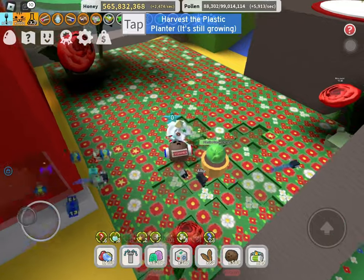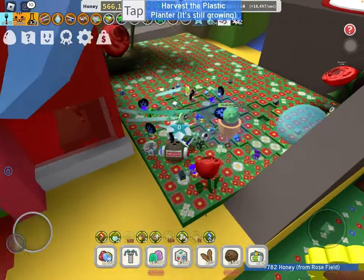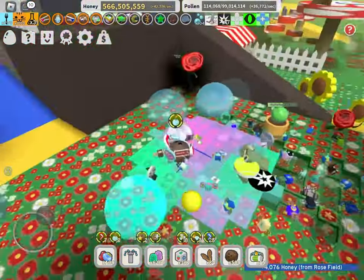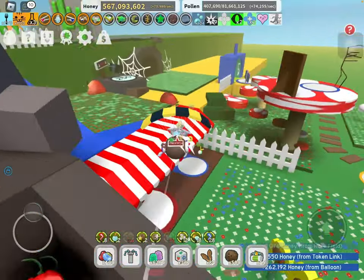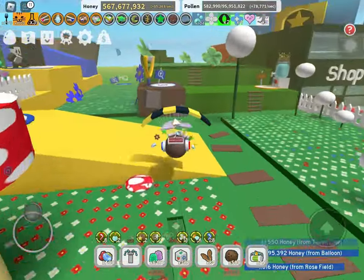A tactic you can use to maximize this is to go onto a field where there are no mobs at all and just wait until one of your bees decides to drop the Loot Lock. Once you get the Baby Love, you can go around the map, find mobs, and kill them with Loot Lock active, because it buffs the rewards by such a huge amount.